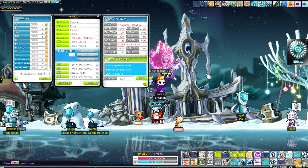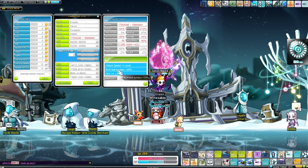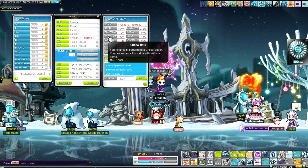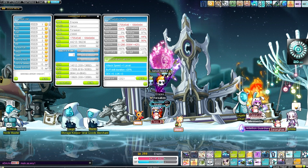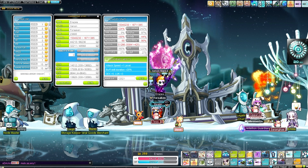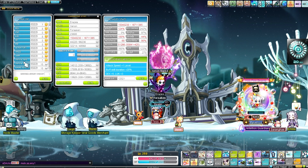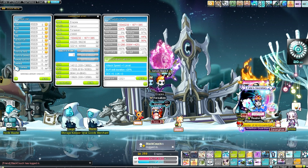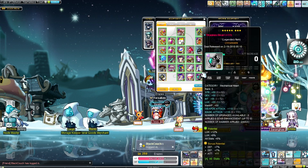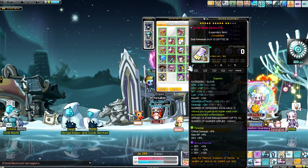There's a little bit of work to do still in terms of fixing up some equips. I'd love to get another crit line because originally I did have 10% crit, which raised me up to 100% crit rate without SE. But I need SE anyway for crit damage increase — I could actually increase my crit damage as well. I've got it maxed in the hyper stat skills along with ignore defense, damage, and boss damage. My gloves only have one line of crit, so if I could get two lines that would be awesome, but it might be difficult.